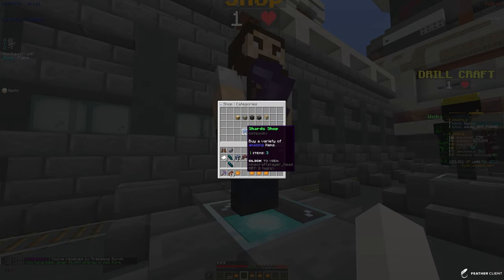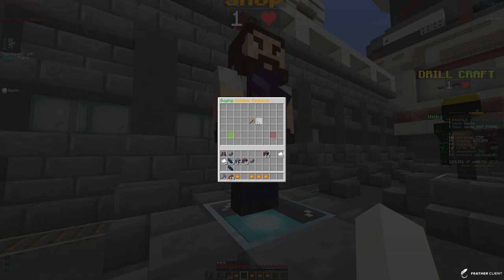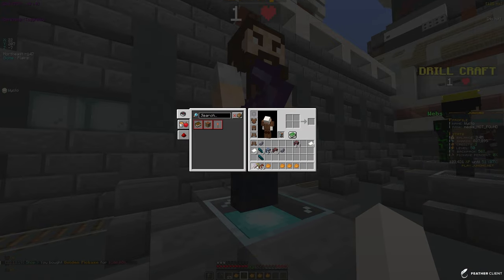Now I'm gonna go to the shop. In the tool section we can now get a golden pickaxe - I may have said iron but it's actually a golden pickaxe. It costs 100k, let's buy it. Now we have a gold pick and I have a ton of energy here that I'm gonna apply to it.